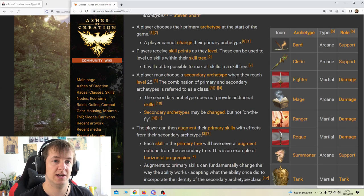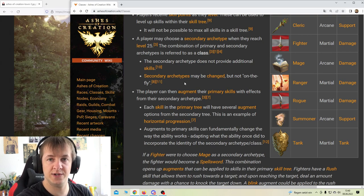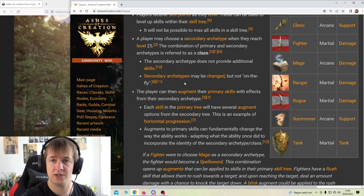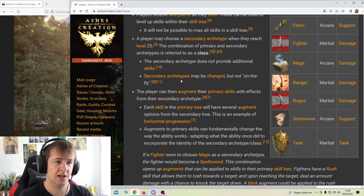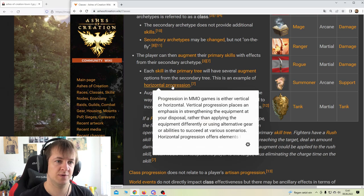A player may choose a secondary archetype when they reach level 25. The combination of primary and secondary archetypes is referred to as a class. The secondary archetype does not provide additional skills. Secondary archetypes may be changed, but not on the fly. Each skill in the primary tree will have several augment options from the secondary tree - this is an example of horizontal progression.